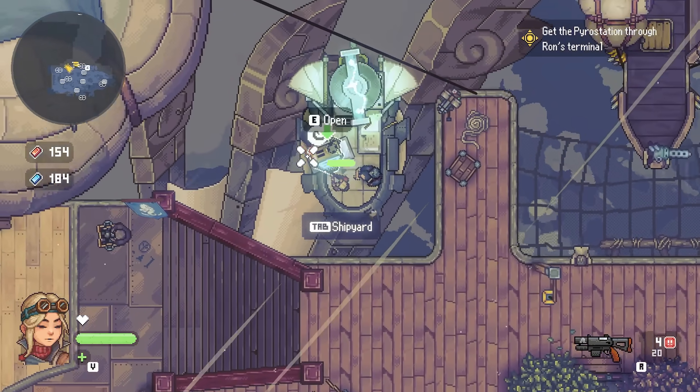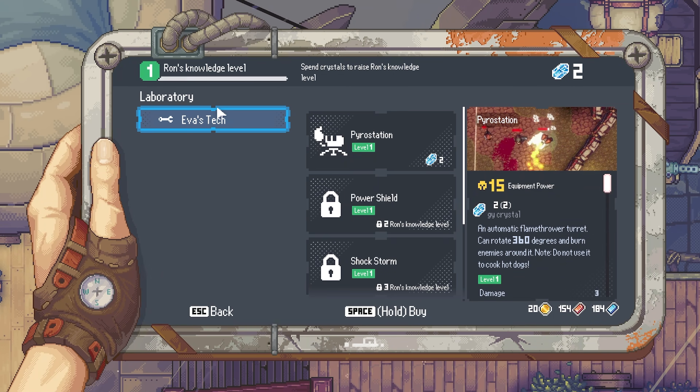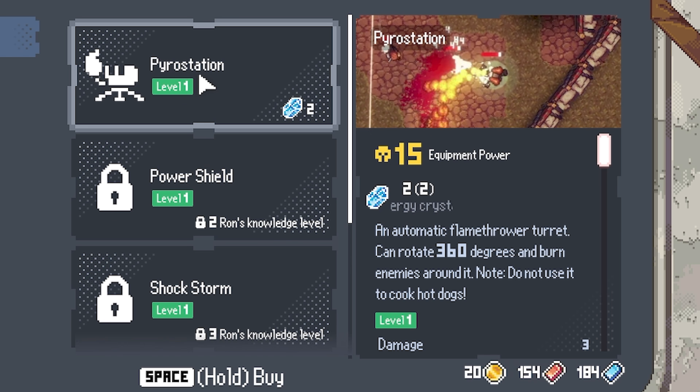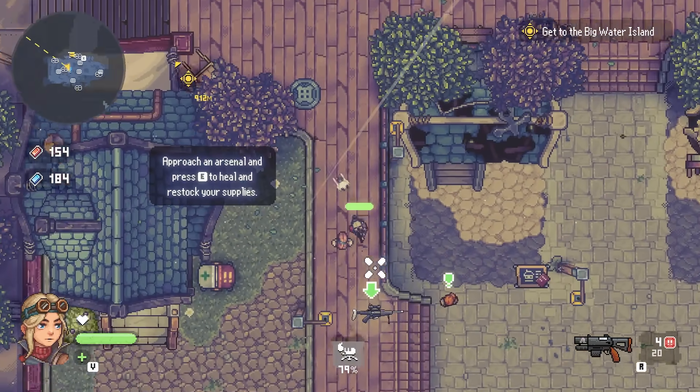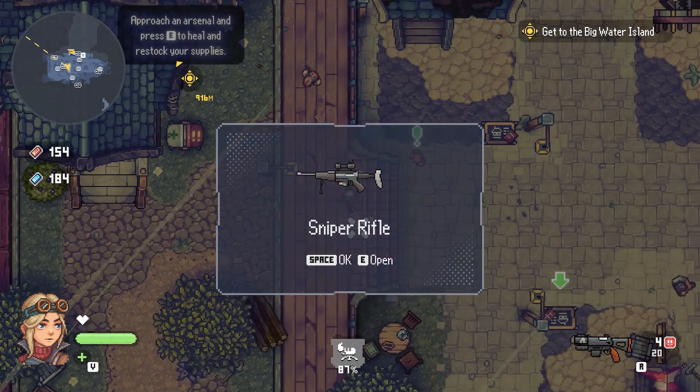Heading up this way we have an area that's like my laboratory, where I can research different things. We're going to research the pyro station - which as you can see down there is like a flamethrower turret. To get more unlocks we need to find crystals to research. And down here - a sniper rifle!